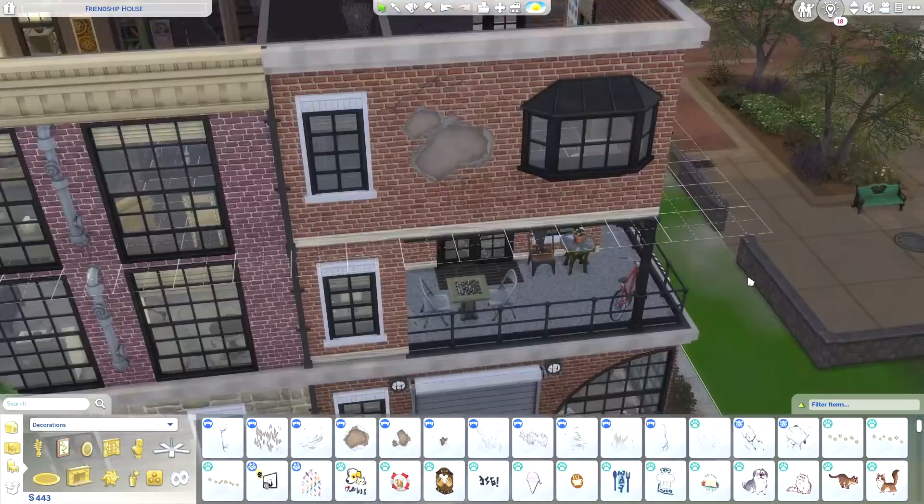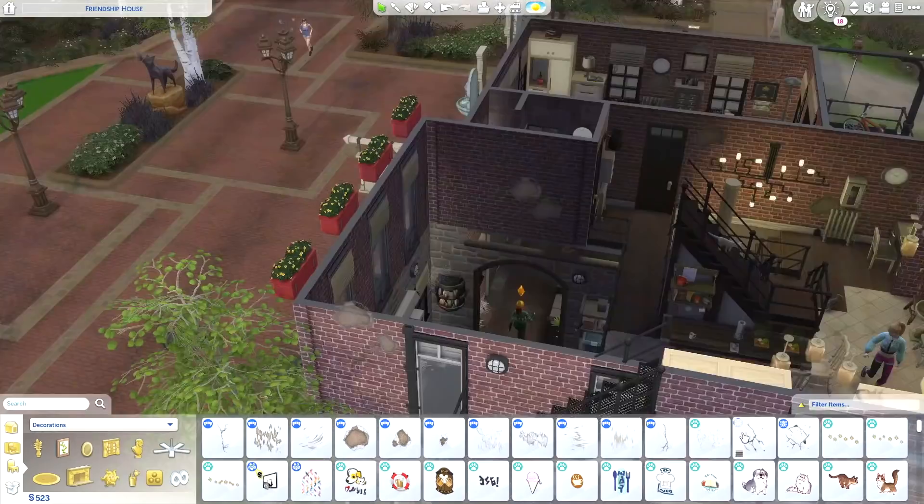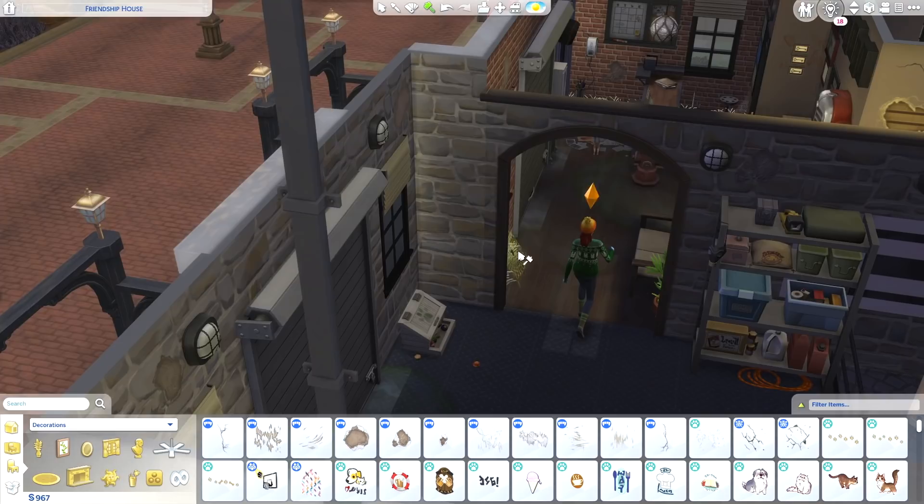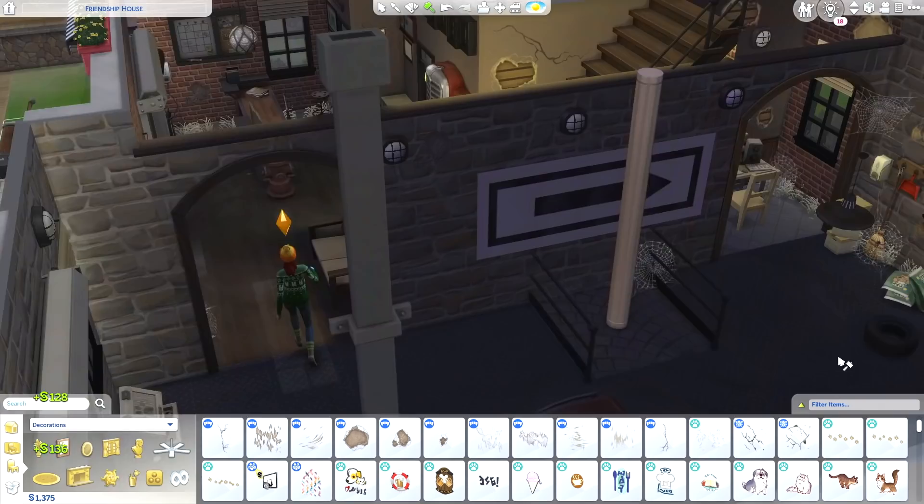So we're busy cleaning up outside. Delete, delete, delete. Hammer, hammer, hammer. It's actually very satisfying. A lot of destruction. We're going to leave some of this pet stuff here because we've got three pets living in the house, so we'll be able to utilize some of that. Get rid of all the grass that's growing inside. Spiderwebs be gone. Maybe keep that arrow — yeah, I like that arrow. Put that on the wall.